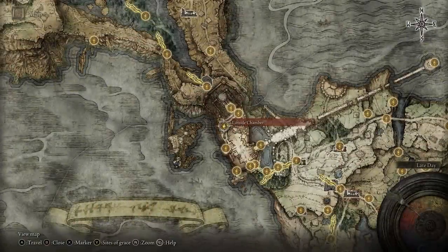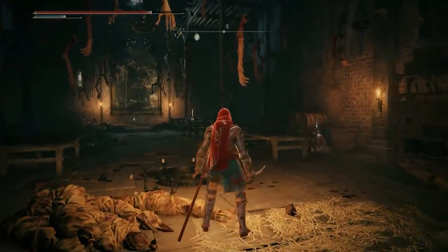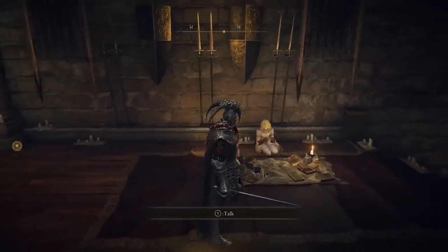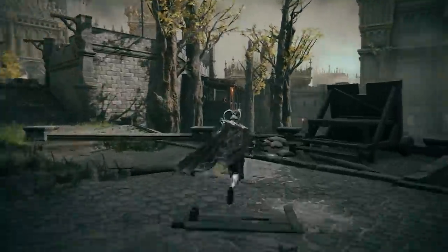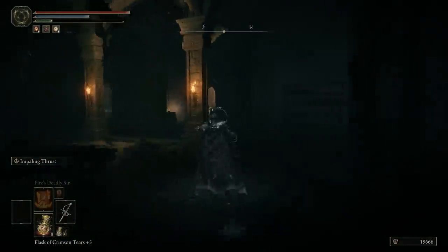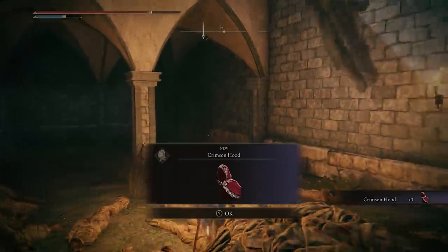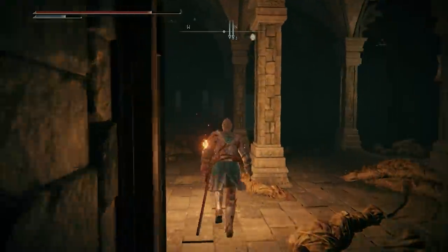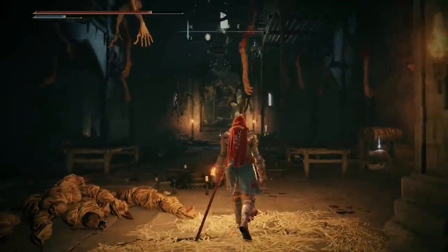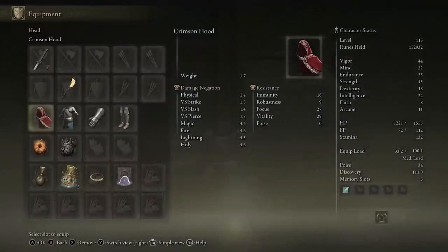If you don't play with a Faith build, Stormveil Castle still has an item for you — the Crimson Hood, which provides a bit of extra vigor. First, complete Roderika's questline until she becomes a vendor at the Roundtable Hold, and you likely also need to defeat Godric. Start from the Courtyard, use the left side chamber, and make your way back into the big building with the multi-handed boss — completely ignore it. Go into the room on the left side where you'll see a pile of corpses and some dogs. Grab the item from the top of the pile. It gives 1 point into vigor for a bit of extra HP — a free level, and you get to look like Red Riding Hood.